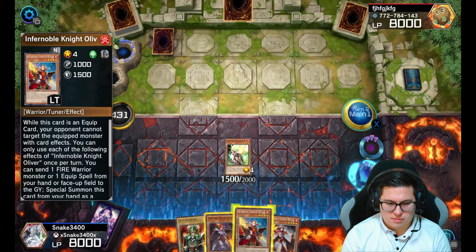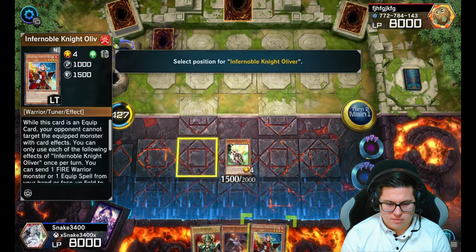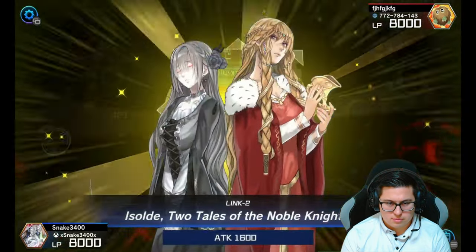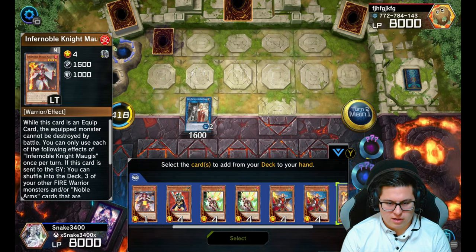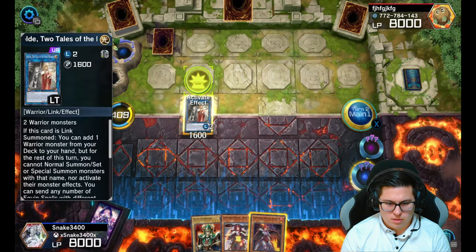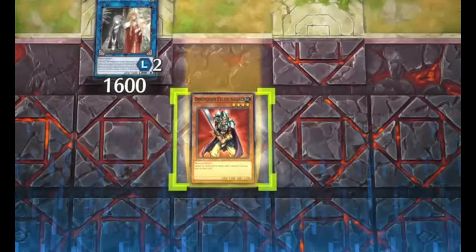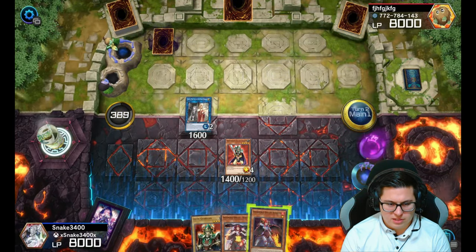We got Frontal Noble Knight Durin on board and we can equip — we're going to search out Oliver. We can probably get full combo here if they don't rage quit. Get Oliver to our hand, then special summon Oliver by discarding him. Now we've got all those cards in the graveyard we need. We'll go into Two-Tails and do a play with Obnoxious since we have a regular Celtic Guardian in hand already. Send four cards to the graveyard, special summon Obnoxious, then use our Noble Knight effect to banish him from the graveyard.